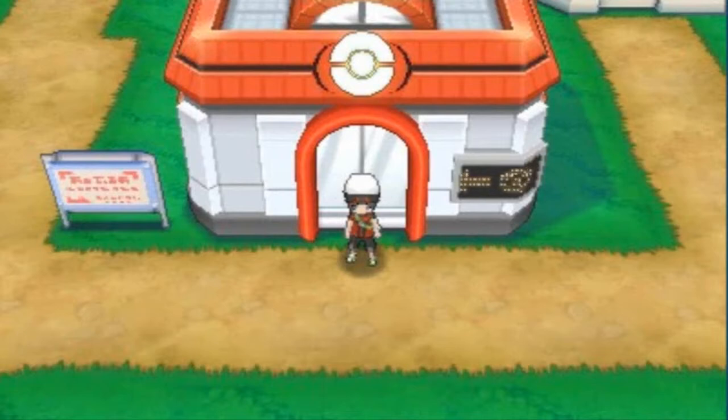What's up guys, it's me your badass host Draven, and welcome to another episode of our Pokémon Omega Ruby walkthrough. In this episode we're going to be capturing one of the legendary Pokémon of Unova — Reshiram or Zekrom.